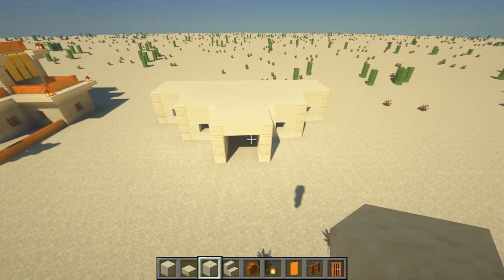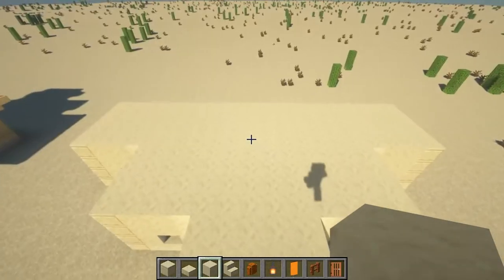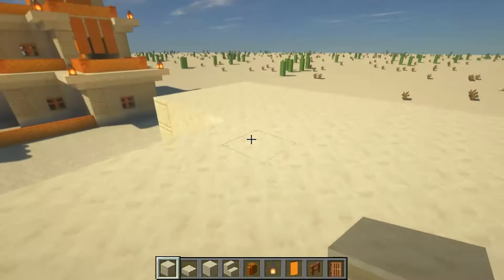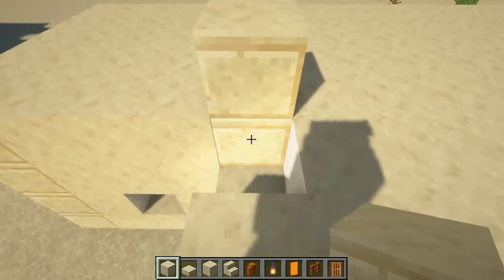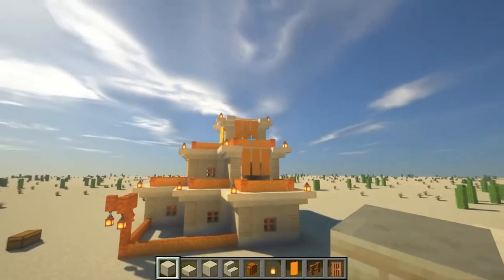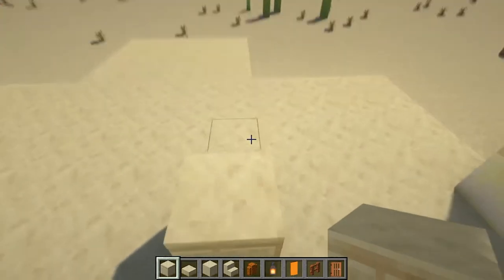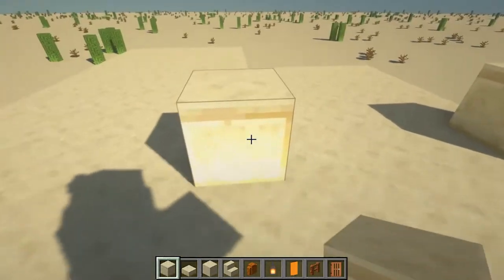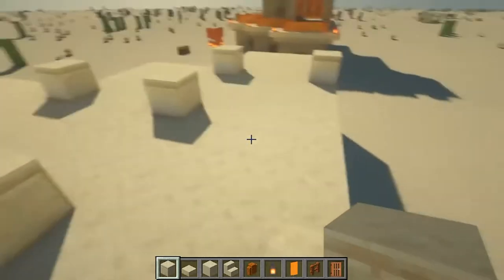Now we've got our roofing slash flooring done, we can work on getting the second layer of the building done. For this we're going to go back to our cut sandstone and make some outlines again. Starting from this corner, we're basically extending this pillar up again. It's not exactly the same as the first floor as we're going to cut out some of these squares to stagger it. So from here one, two, three — one, two, three — and then just fill it in like that.